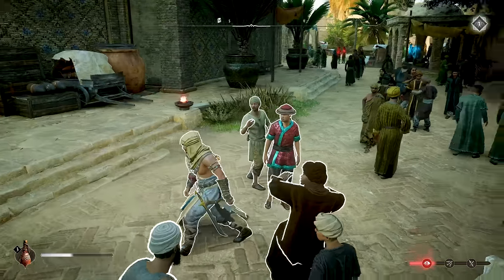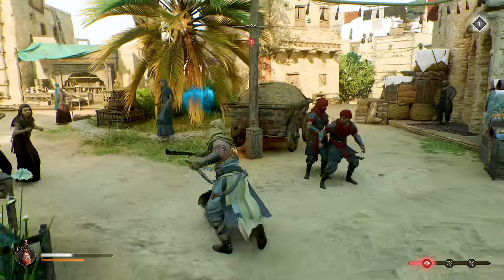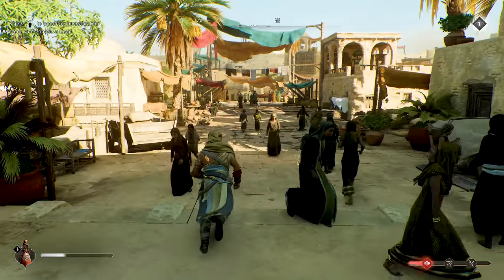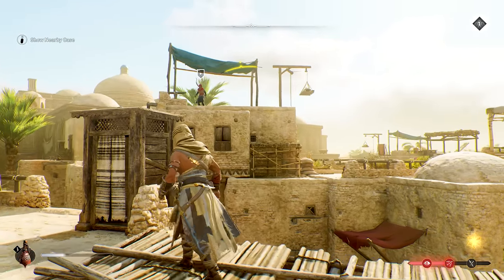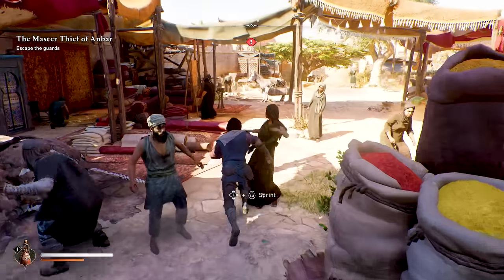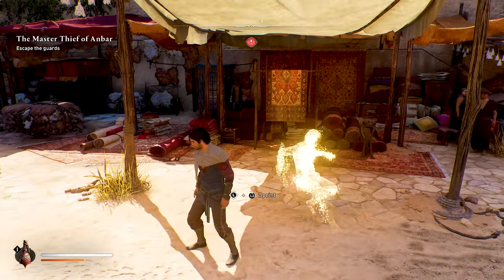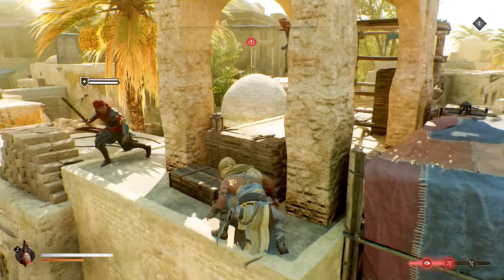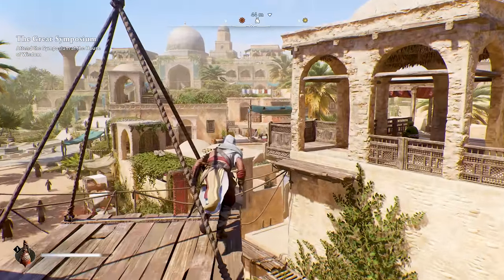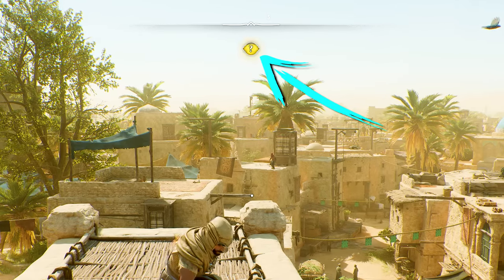Once you surpass level 1, if you linger somewhere too long, civilians will begin pointing you out to the guards, who will then come over and attack you if you don't move away. However, as long as you're still below level 2, you can get around without any trouble as long as you stay on the move. Surpassing level 2 becomes much more dangerous, with additional archers posted on rooftops and guards of all types ready to attack if they see you. To get back to safety, run away and break line of sight — this is indicated by Basim's outline appearing as sparkling dust. Enemies will investigate your last known location, and you'll shake them by getting further away. I generally found this easiest by climbing buildings and doing a bit of parkour, then waiting for the awareness meter to cool down past the yellow blinking stage.